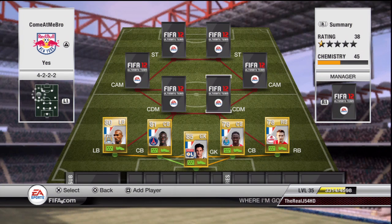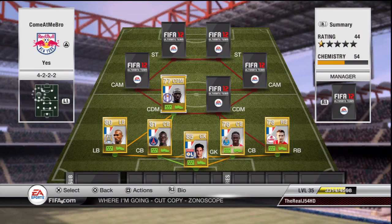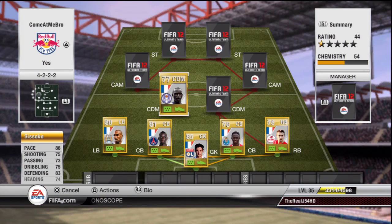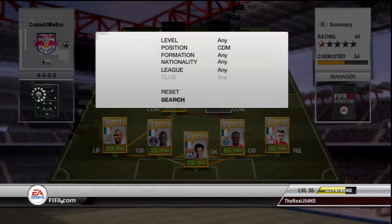The first CDM is Sissoko — everyone thinks that because he's 77 rated he'll be bad, but look at his stats: 86 pace, 75 shooting, 73 passing, 75 dribbling, 83 defending, and 74 heading. Those are stats like Yaya Touré — almost the same. You can tell how good a player he is for his rating, and he really keeps your overall team rating low if you like to keep ratings down.